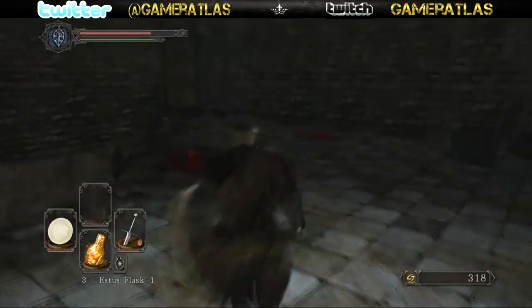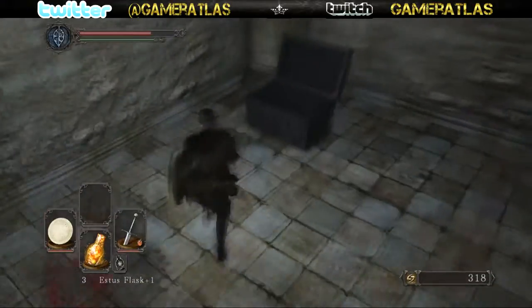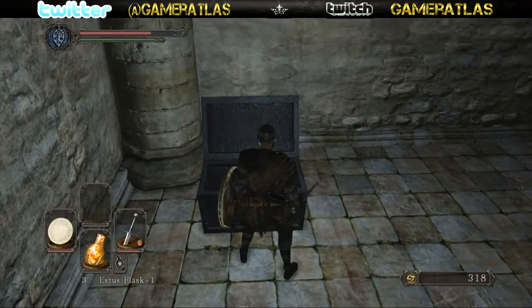Then run through this doorway and open this chest right here — there will be a flask shard in there. They're very valuable in this game because they strengthen your flask, and you don't start out with a lot.